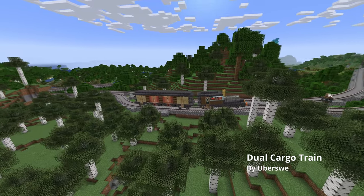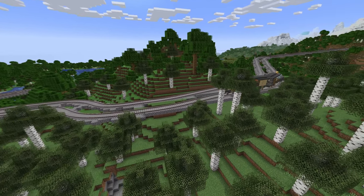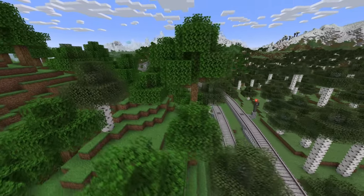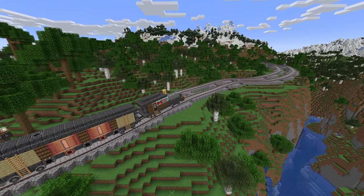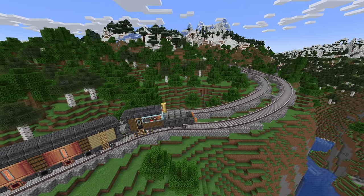Next we have my dual cargo train. This train is able to carry both liquids and items. One thing I really like about it is that the portable storage interface and the portable liquid interface are both stacked on top of each other, because interfaces can reach between one to two blocks and can actually overlap — I thought that was pretty cool.